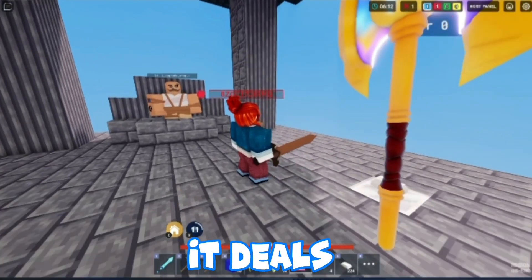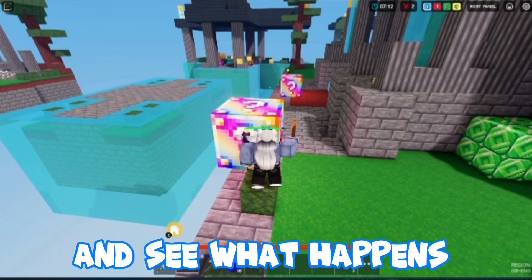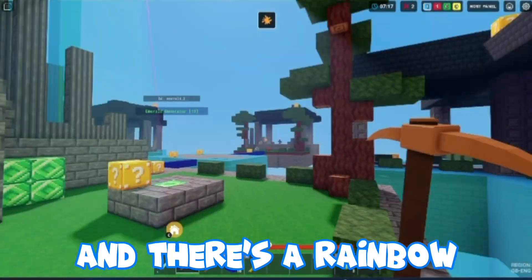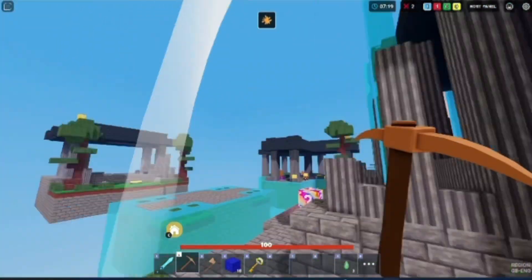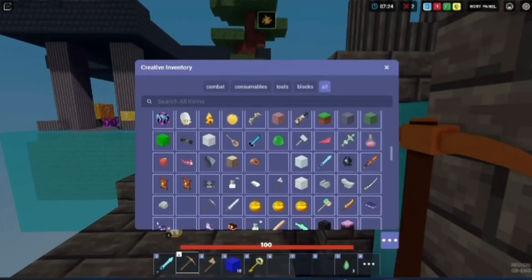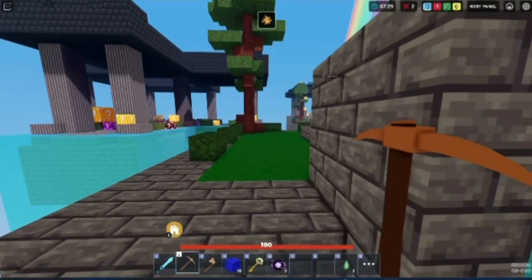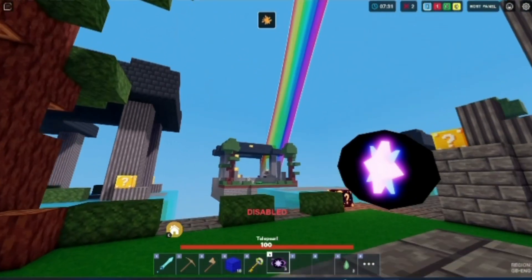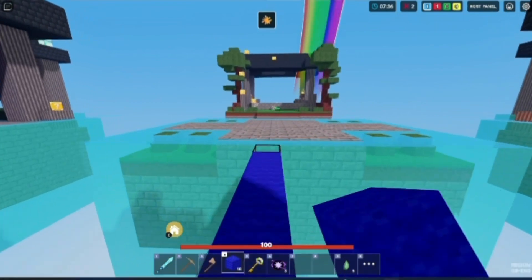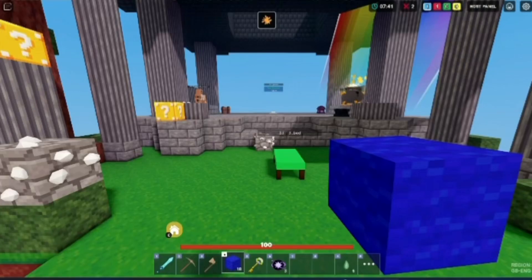Okay, so it deals an extra 10 damage. Let me break this and see what happens. I got the key and there's a rainbow — let's see where it leads. I grabbed a tele pearl to test if it works, but it's disabled, so we have to walk there manually. That makes it a bit harder, especially in a regular match.